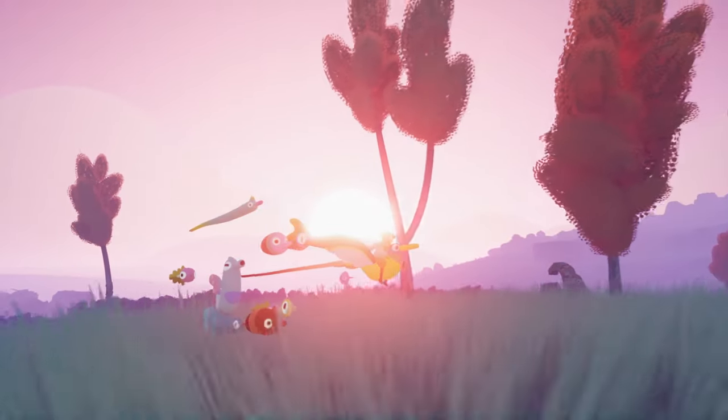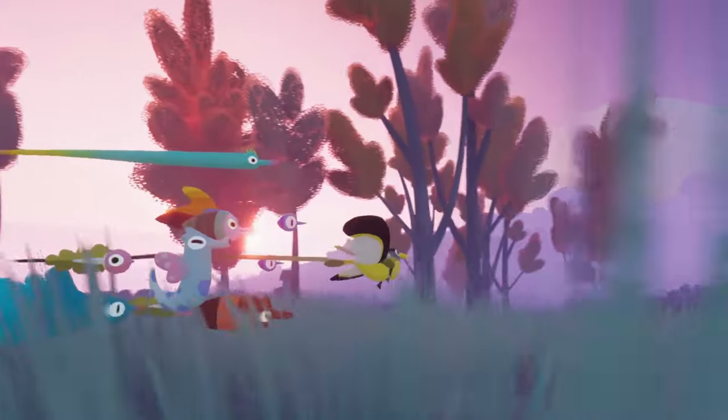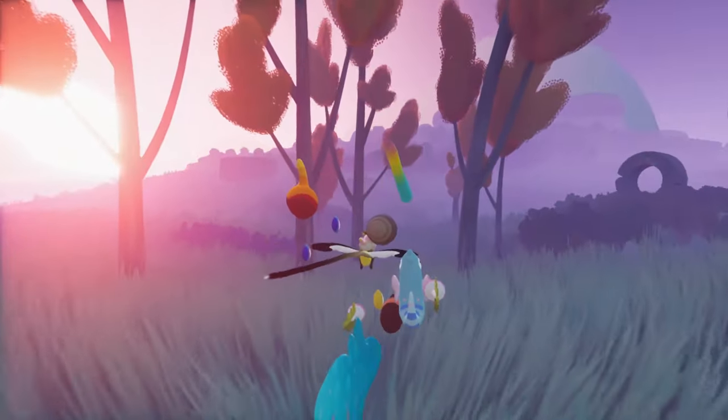Hello, I'm Richard Hogg, and I'm one of the people who made Flock. I'm the art guy. And I'm Pip Waugh. I do the narrative design and some game design.